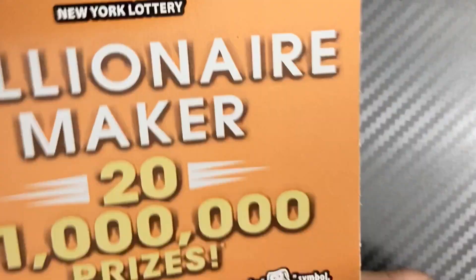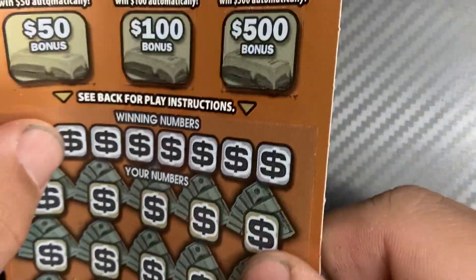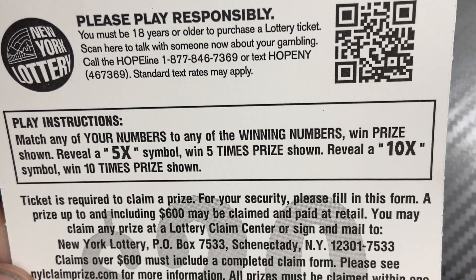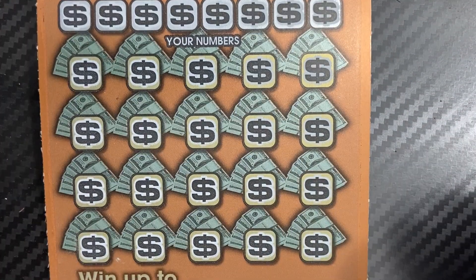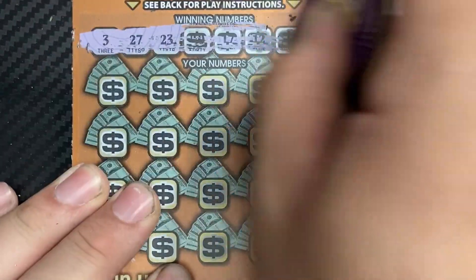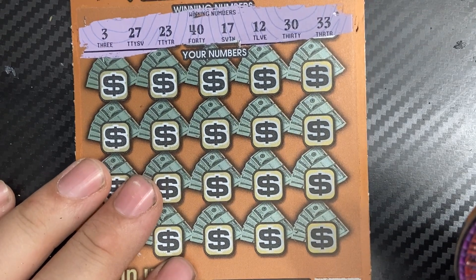We have two more tickets — $20 Millionaire Maker with 20 prizes of one million dollars, on tickets 14 and 15. It's a matching numbers game: reveal a 5x to win five times the prize, or a 10x for ten times. There's also a bonus section. Starting with ticket 14 — winning numbers are 3, 27, 23, 40, 17, 12, 30, and 33.